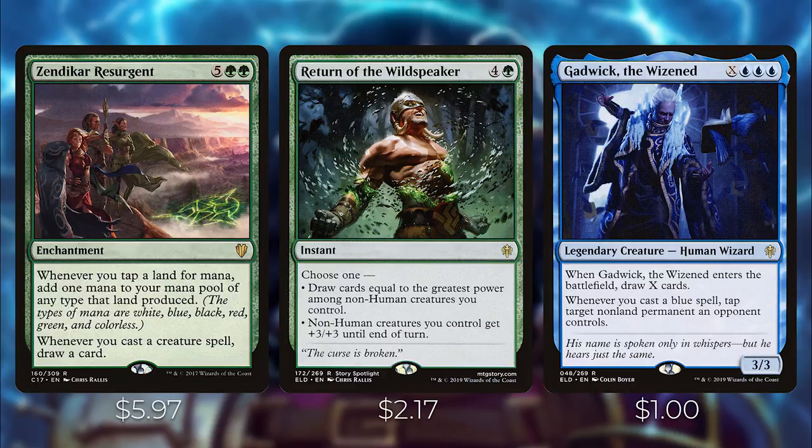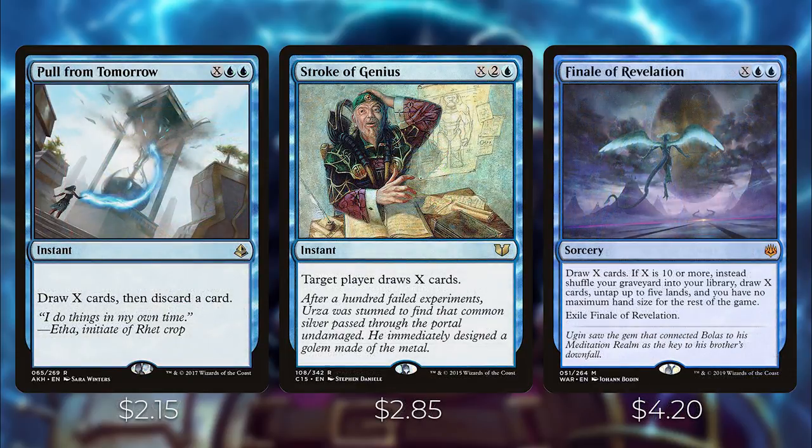Gadwick the Wizard is an X mana cost legendary creature — when it enters the battlefield, draw X cards, and whenever you cast a blue spell, tap target non-land permanent an opponent controls. It acts like a Stroke of Genius on a creature with a powerful additional ability. We also have Pull from Tomorrow, Stroke of Genius itself, and Finale of Revelation — all X spells letting you draw X cards. Pull from Tomorrow has the downside of discarding a card; Finale of Revelation with X of 10 or more lets you untap five lands and removes your maximum hand size.